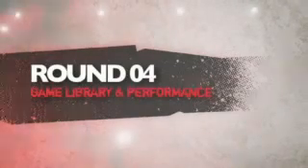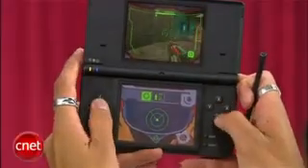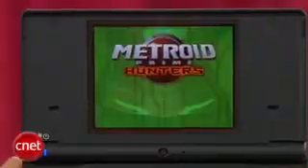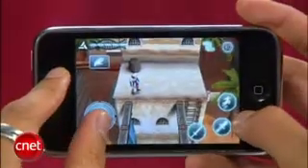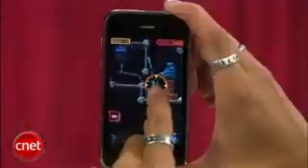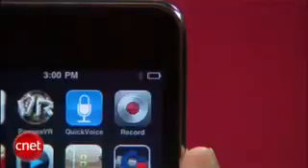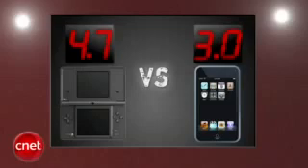Next round is game library and performance. The DSi won't win the graphics battle — games still look good, and even with a smaller library, the overall production quality is higher with flagship titles that are must-buys. Battery performance on the device is also so good, it's ridiculous. The Touch has the edge in graphics, and the game and entertainment library is over 20,000 deep, even if you include the 10 fart apps, but many of them you'll goof around with for just 10 minutes, and extensive gaming kills your battery. The DSi takes this round with a 4.7, and the Touch gets a 3.